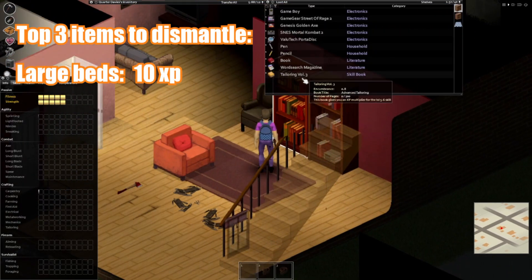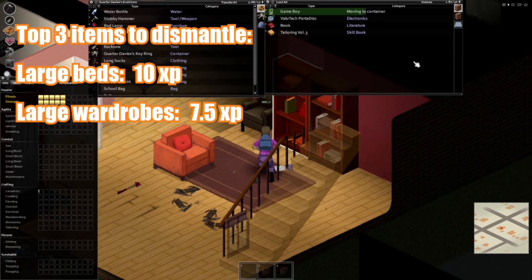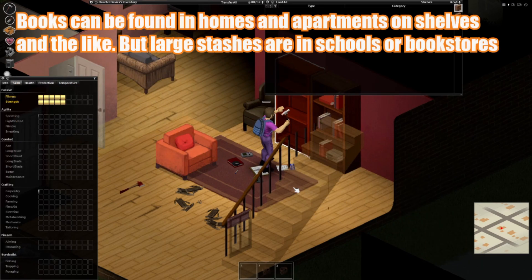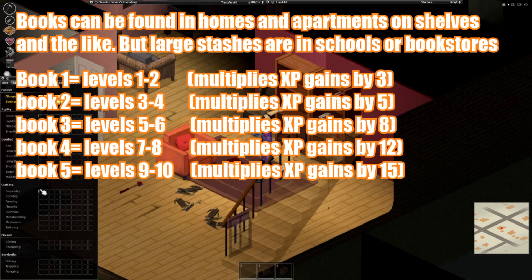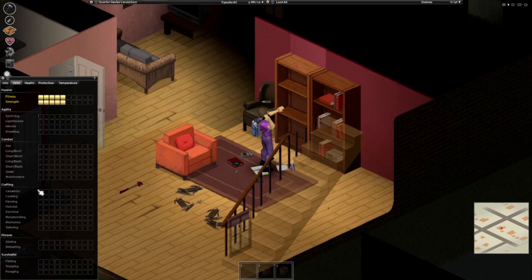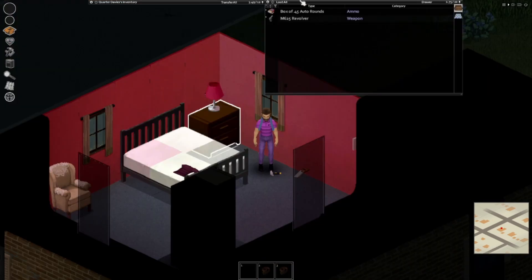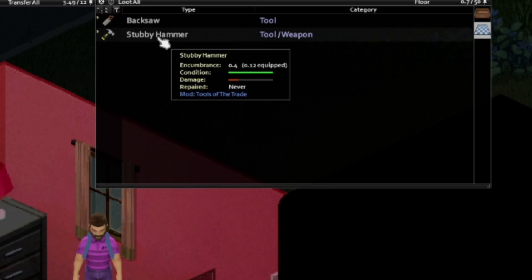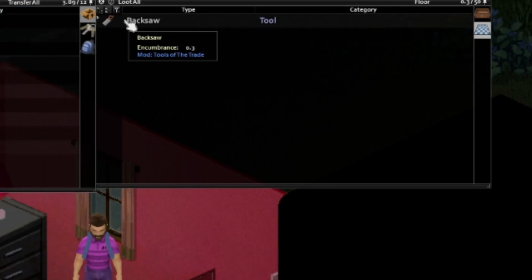Large beds give 10 points, large wardrobes give 7.5, and large shelves give 3.5. Note: you should always read the carpentry skill books before dismantling any objects. This will increase the amount of XP you get from each dismantling action. What you'll need before you start dismantling is one of any of the hammers and one of any of the saws in your inventory.